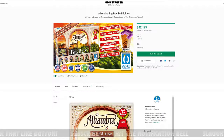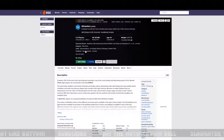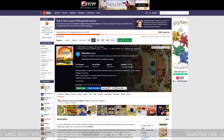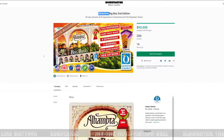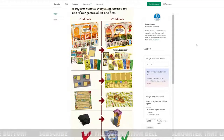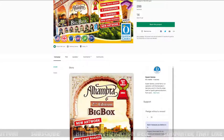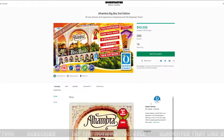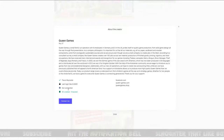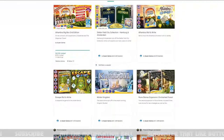Next is Alhambra Big Box, Second Edition. I don't know much about this game, so let's check the rating on BoardGameGeek — it's got a 7.0 rating, two to six players, not a very heavy game. I'm not seeing any solo expansion quickly. It is a second edition, not a second run. Queen Games made it — they've done 60 created projects including Alhambra Roll and Write, Escape Roll and Write, Winter Kingdom, Merlin, and others.